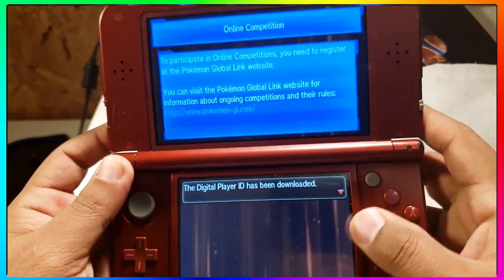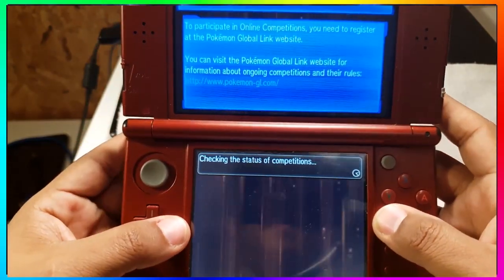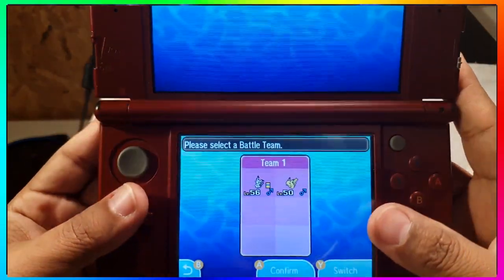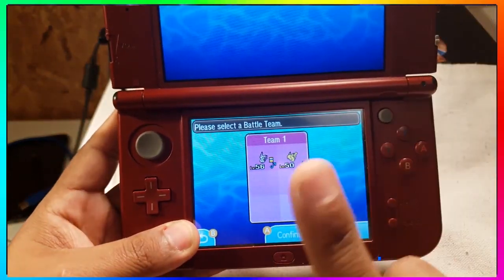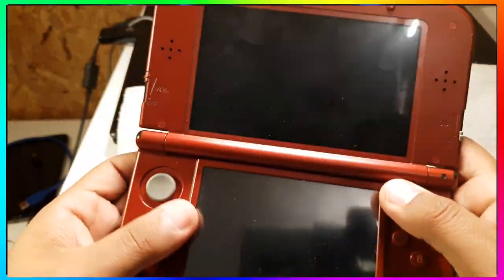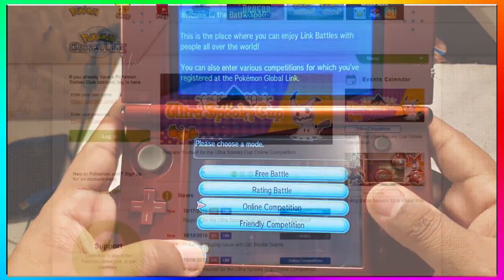Note that you don't have to win any matches. All you have to do is participate in at least three matches to get your Shiny Mimikyu. I know that's what the majority of you clicked on this video for — to find out how to get that Shiny Mimikyu — and that's exactly how you sign up for the Ultra Spooky competition.